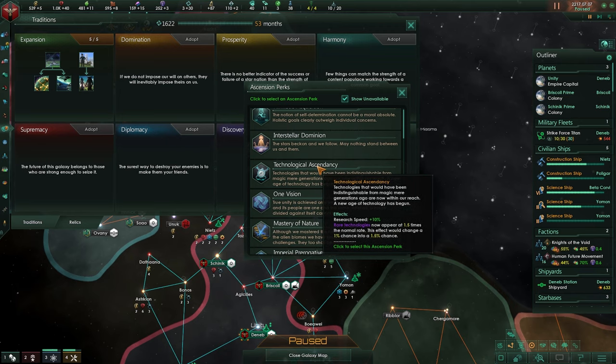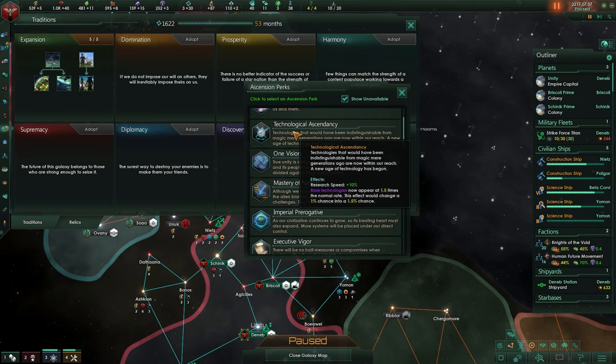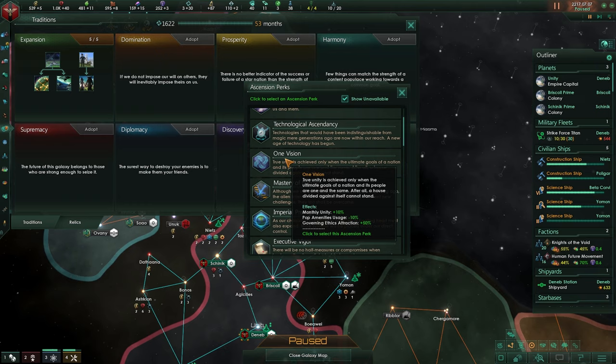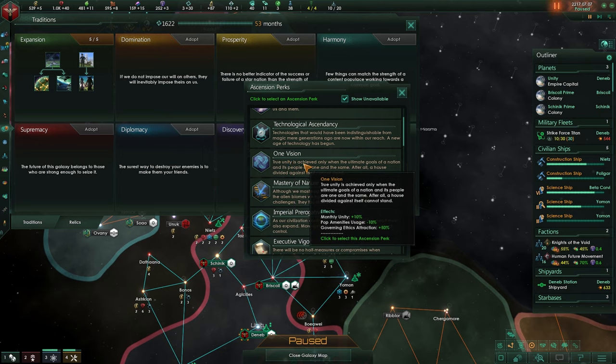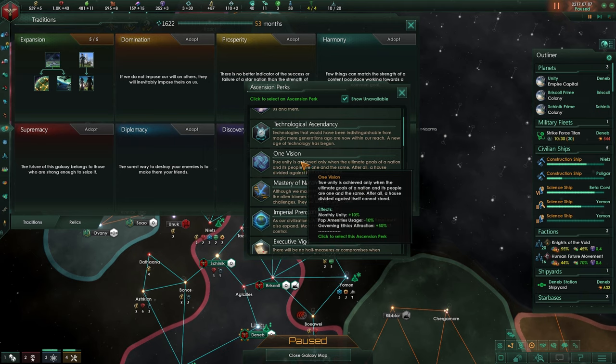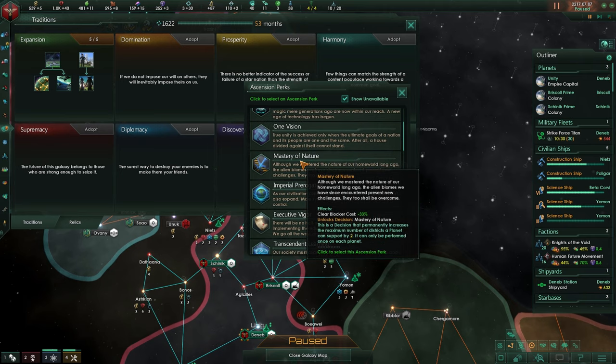One Vision gives Unity plus 10% and population amenities consumption negative 10%, so your population will consume fewer amenities — a very nice thing. It also boosts government ethic attraction, so if you have pops from a different species or a conquered planet, they will convert to your government ethics over time, and this makes it happen faster.